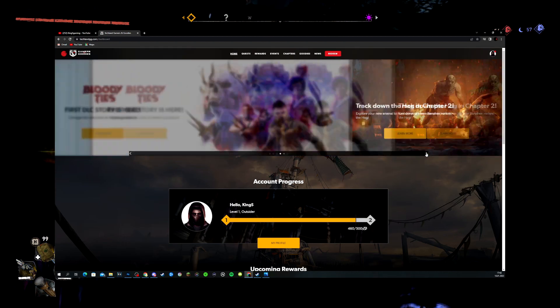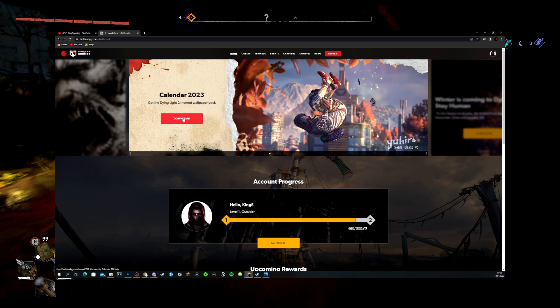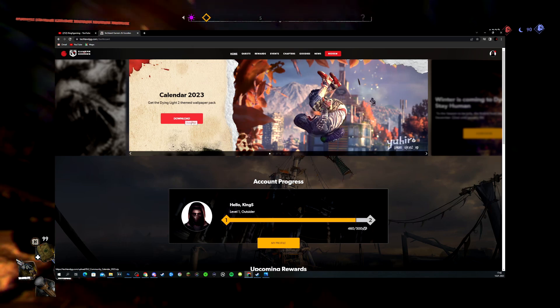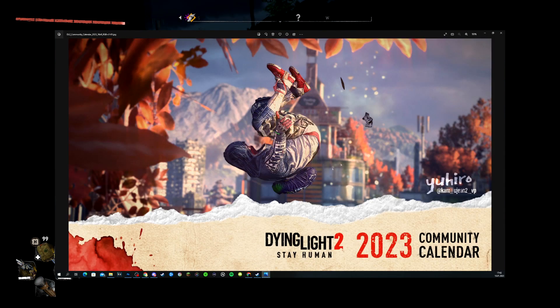There are plenty of sections you can click on, but the one you want is the download button — click it and you will download the file instantly. You can extract it to any area on your PC, whatever you want, and when you've downloaded it you will get a lot of pictures and we're going to take a look at them right now.